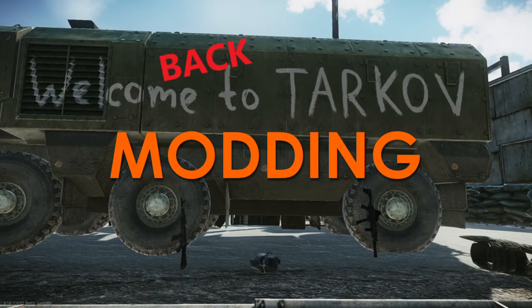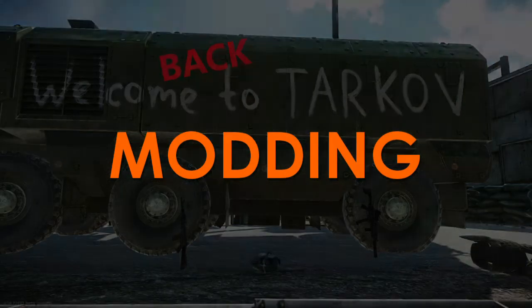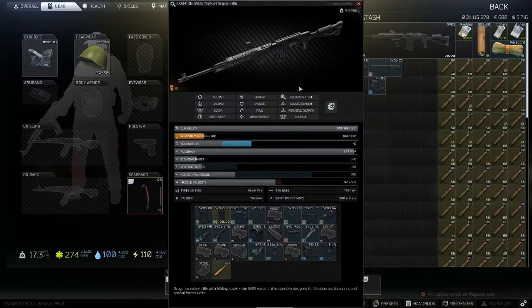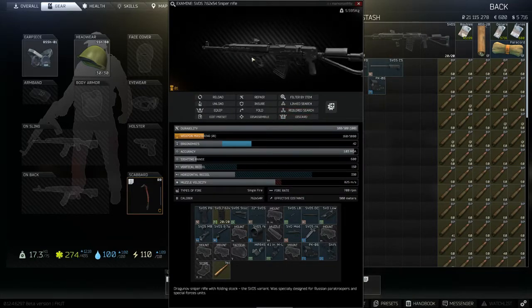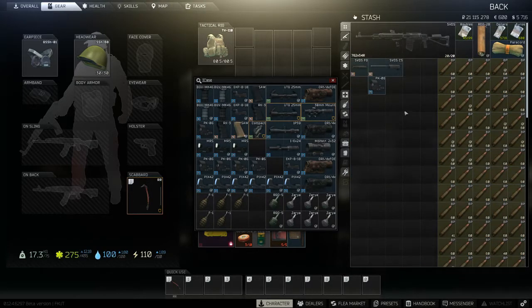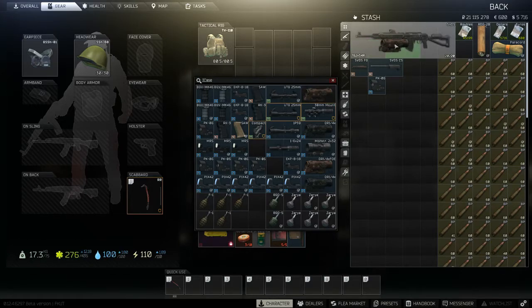Hi everyone, Gigabeef here with another Escape from Tarkov tutorial video. Today we're going to be looking at basic weapons modding. As a new player, some of the first questions are how do I put a scope or a red dot on my AK? How do I get a vertical foregrip to fit on a weapon? We'll answer these questions in this video where we'll be discussing weapons modding and how you can use this to improve the performance of your guns without costing you a fortune.